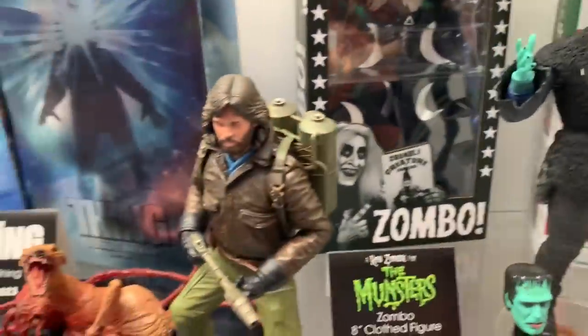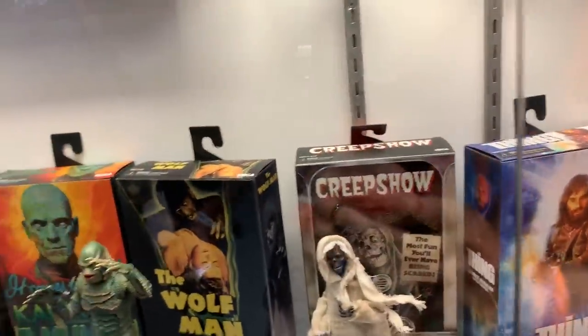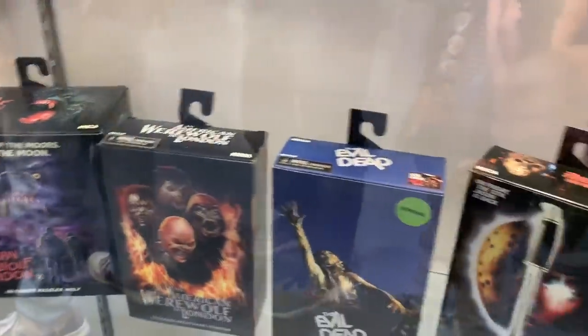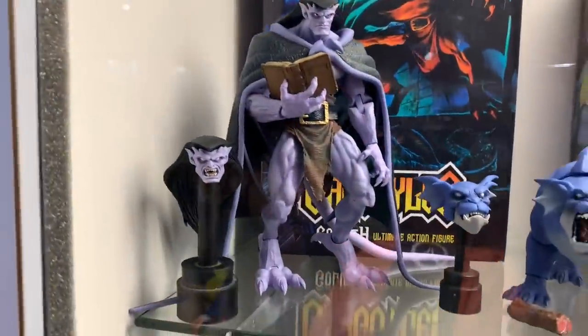This is for sale right here — Crumble. Then you get the Monsters thing, you get Creepshow — this is stuff my wife needs, this shit's too creepy for me. Wolfman, Invisible Man, and then some of this — Succubus and the Bride. Let's keep on moving.